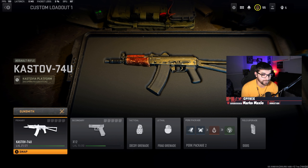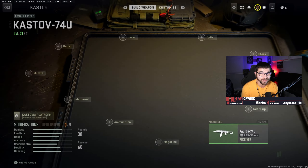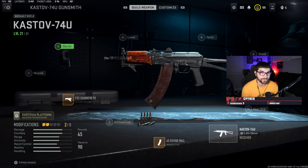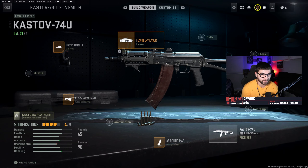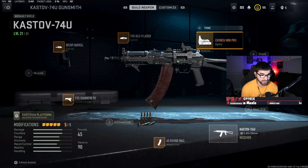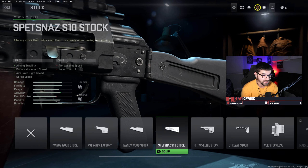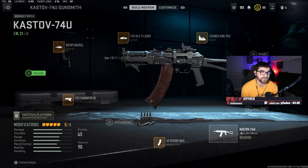For sniper support, the best in my opinion is going to be the Kastov 74U — until they nerf it. I have a feeling they'll nerf this prior to Warzone 2. For this class, go with a 45-round mag, and for the underbarrel, use the shark fin or pineapple grip. Because you're using this as more of a sniper support, I would put on the BR-209 barrel. For the laser, the OLV is my favorite. For the optic, use the Cronin Mini Pro. You can swap the barrel for a stock that gives strafe speed or movement speed, or add high velocity rounds or a suppressor if you're feeling spicy.